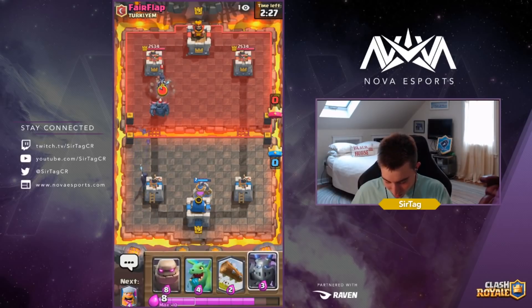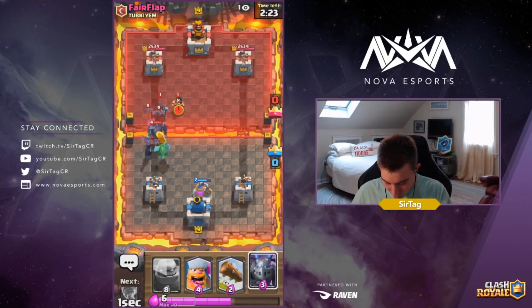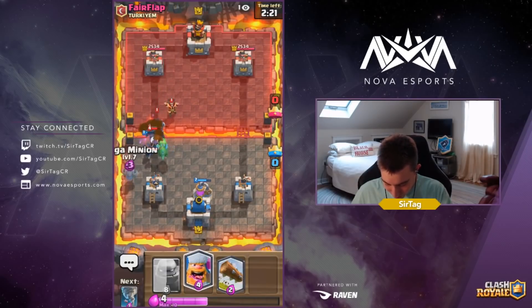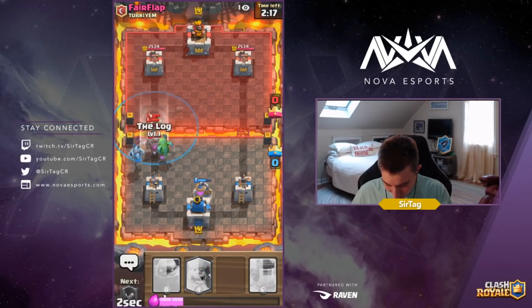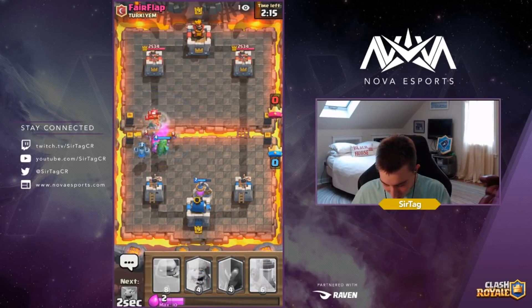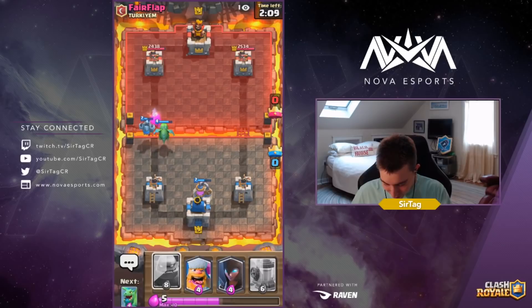It was interesting to see a Pekka at the start of the game. He's going pretty hard — this is where the utilization of Tornado is just amazing. We're gonna log everything back as well. Notice how cleanly we clean up this push — not even a single hit on the tower from that. The Bandit froze up a lot of elixir for us.